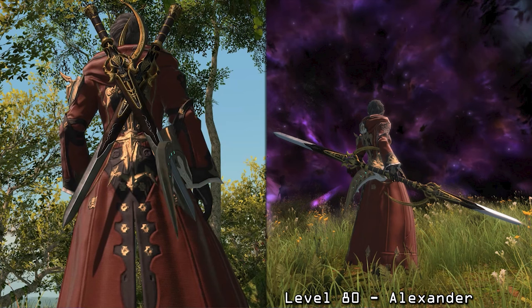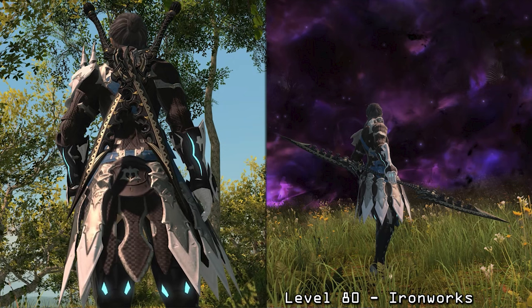Here we have an Alexander weapon — again, part of that theory that I'm going to circle back to. Really interesting that this weapon is in here with this set. This weapon does appear on the Dwarven set as well, which could break down the entire theory that I have, but I don't think that's the case — I think they just wanted to include more sets. Here we have an Ironworks weapon. Again, very unusual to see this. It's a level 50 gear set and weapon, so I'm not sure why a job that's level 80 would get it.